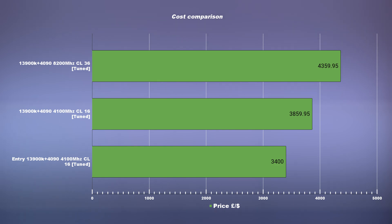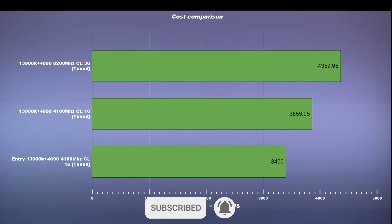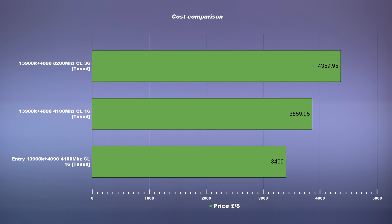I would argue it is worth it, but note that my build consists of premium fans and 3 NVMe SSDs as I'm a content creator requiring extra storage. You can build a cheaper 13900K with a 4090 by removing expensive fans and having just one SSD for your OS and games. The entry price of a 13900K and 4090 platform with DDR4 can go as low as $3400. But for that price range, you're probably better off going for the 7800X3D, which we just ordered and hope to test soon. If you found this video useful, please like and subscribe, and check out my first RAM tuning video.